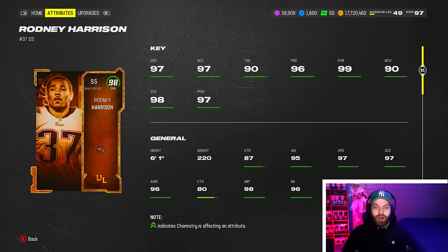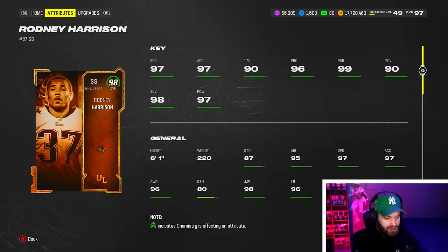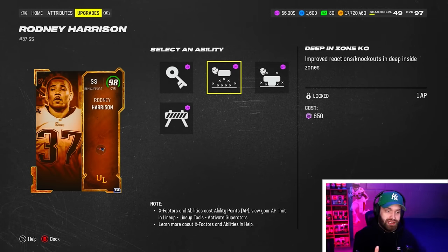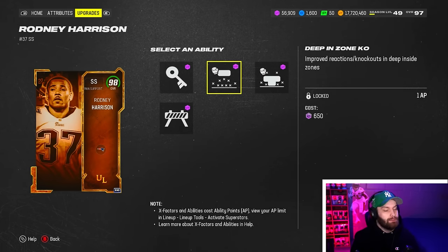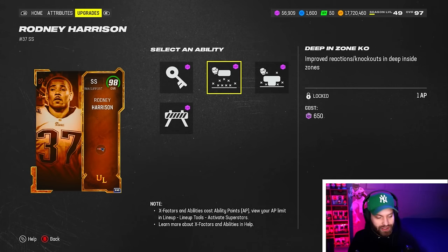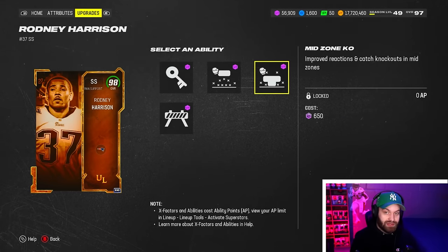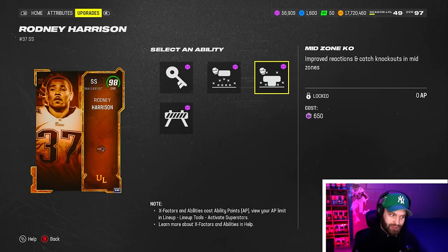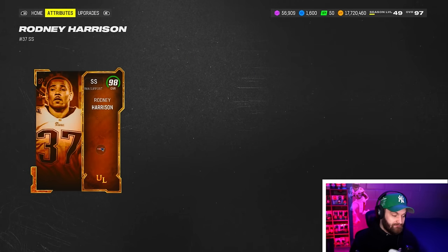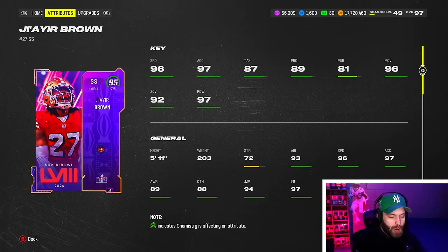Moving into the top five, we have one of the more underrated cards - he just came out last weekend. They made him strictly a box or slot corner type because of his ability stack. They didn't give him any good deep abilities - Deep In Zone is garbage this late in the year. We need Deep Zone or at minimum Deep Out. But in the box you can run Pick Artist and Mid Zone KO for double zeros, which is like the stack Fred Warner gets that everybody loves. Or you can run Pick Artist and Tackle Supreme. He is a very good in-the-box player that a lot of people are sleeping on.